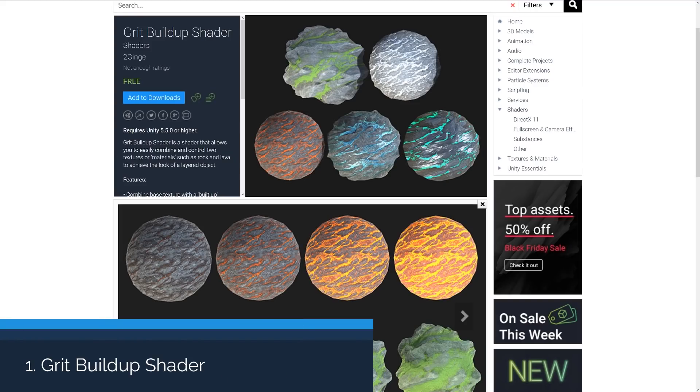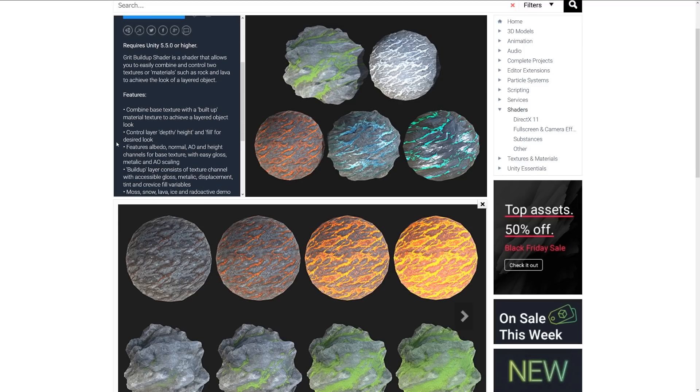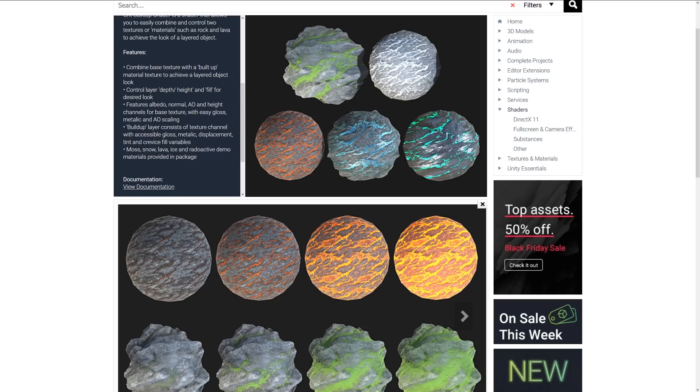Number one is the Grit Buildup Shader, which allows you to combine two textures or materials — such as rock and lava — and have a layered object look. You can combine two base textures with a buildup material and control the layer, depth, and height of the fill for the desired look. It features albedo, normal, AO, height, and other base textures with gloss and metallic features.